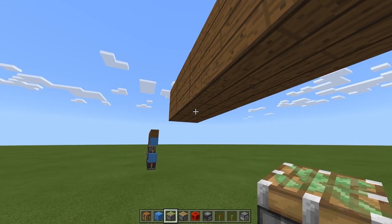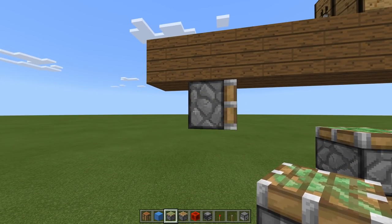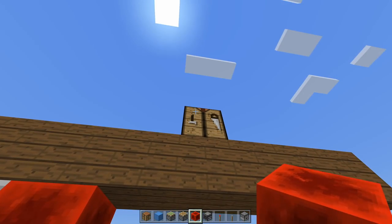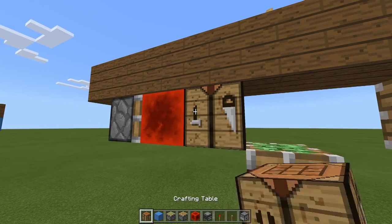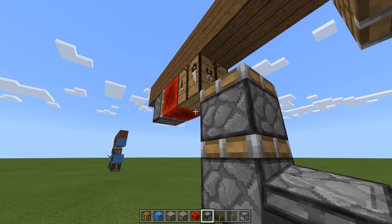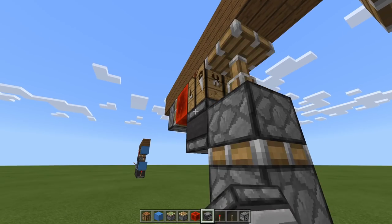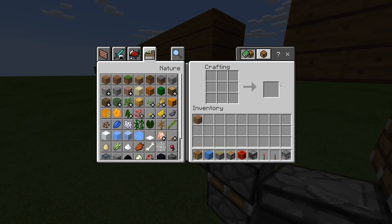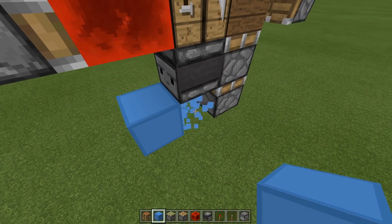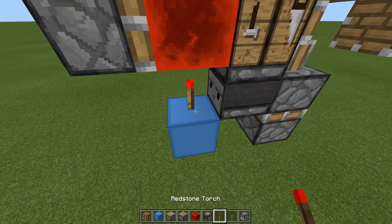Off the second block we need a sticky piston. In front of our sticky piston we need a block of Redstone, then move our crafting table down to here. Now we've got those pistons in place — crouch and place an observer underneath the crafting table. If you don't crouch, you'll just open up the crafting table. Then place a block here, one to the left, remove this one and have a torch like this.